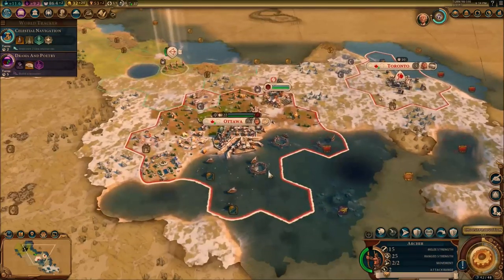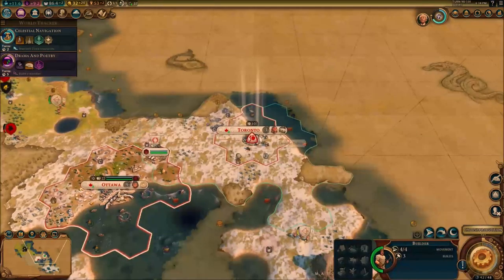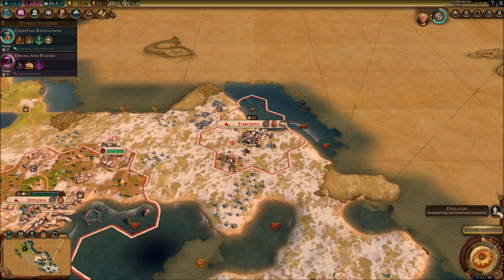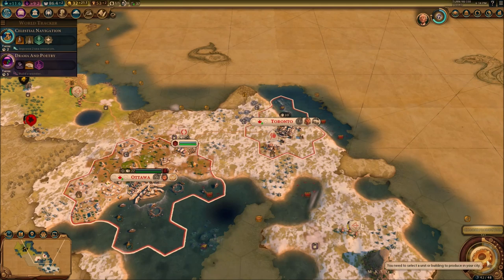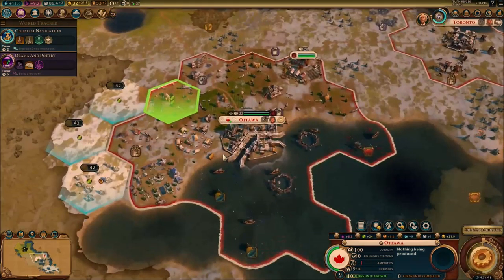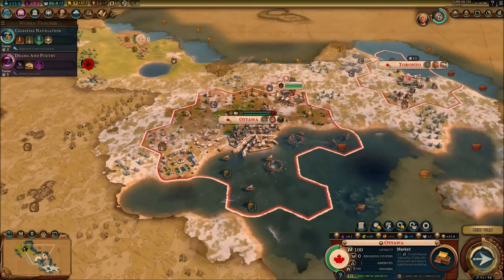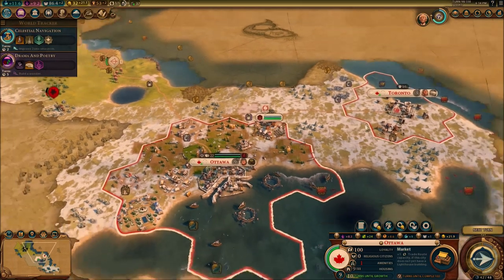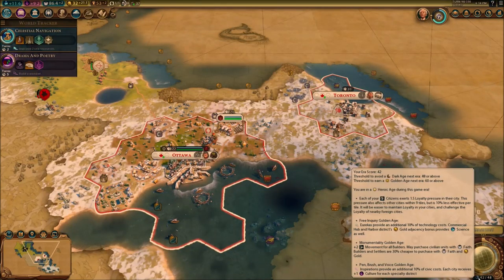The other city-states are going to have to uncover us because at this rate it's not going to happen on our end. We're going to be able to get some things done in the city of Toronto. Trade routes are giving us even more options, more gold, more stuff. Should I get the market or the Temple of Artemis? I need to get the market because I need amenities. We really need to get to a normal age right here.